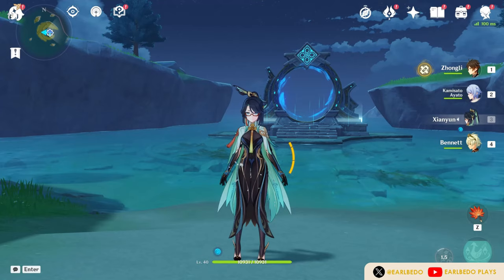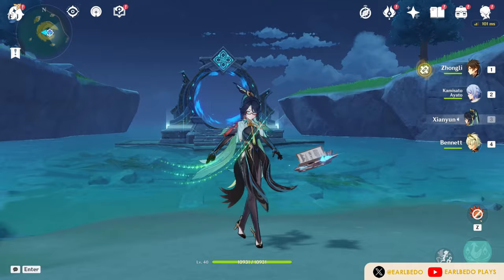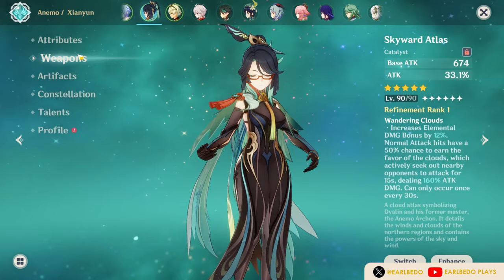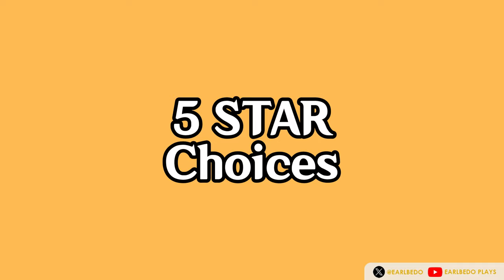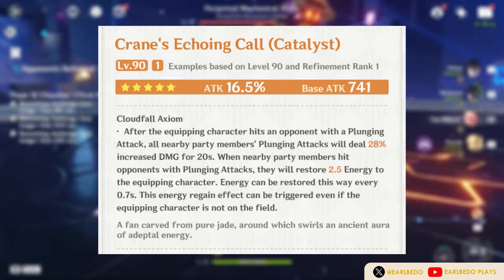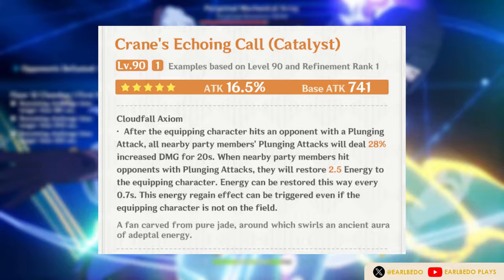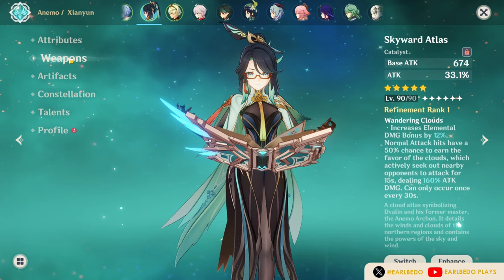Let's talk about her weapons. Because she is a catalyst user, we won't have a hard time finding a weapon for her, which means she is very F2P friendly. For 5-star weapons, the best choice is her signature weapon, Crane's Echoing Cult. It has very high base attack and attack main stat. It buffs the team's plunge attack and restores 2.5 energy when teammates perform a plunge attack hitting an opponent. Memory of Dust is also great especially with Zhongli in the team. Skyward Atlas is next with high base attack, attack main stat, and elemental damage bonus.